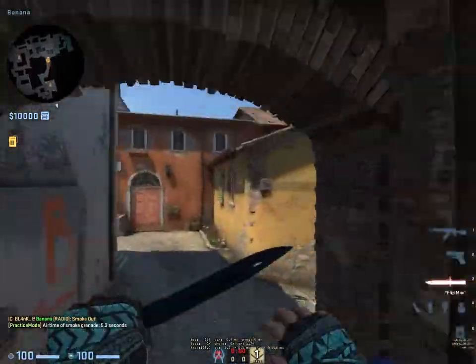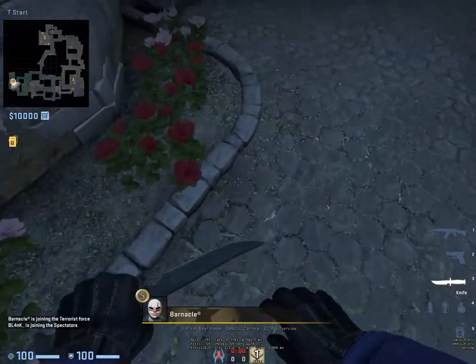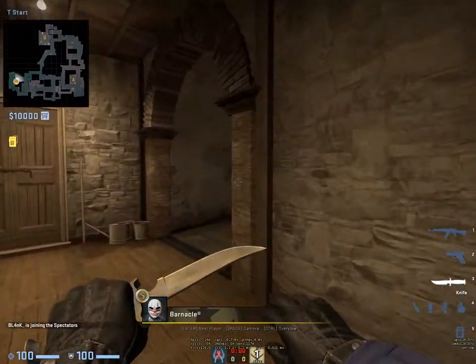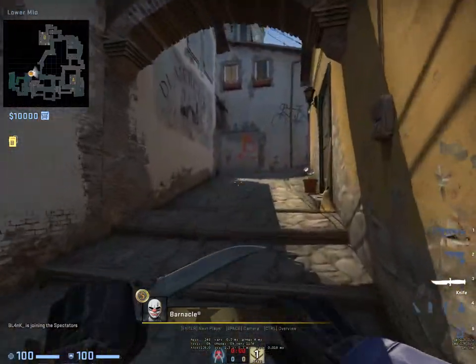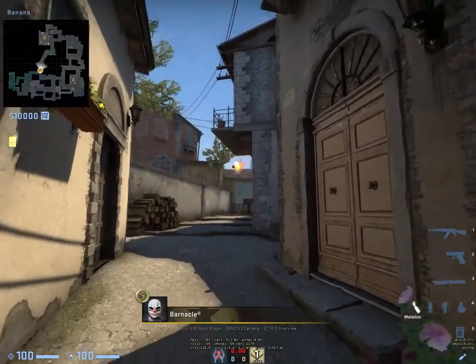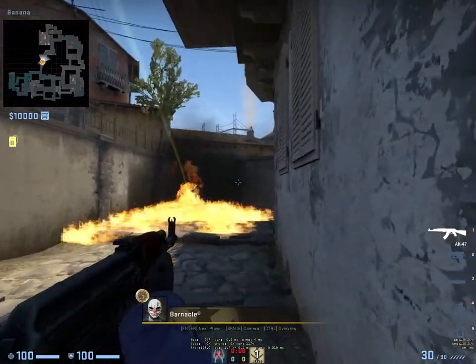Now I want you to spawn and have a few runs through it and I'll be your eyes and ears. You got the first spawn — pull out your molly already. Pull it early and throw it right around the corner. You keep running — you keep going, you've already thrown the molly, you're taking control.